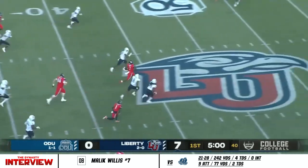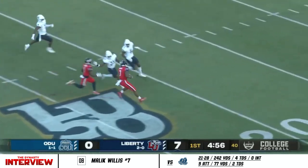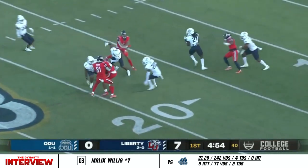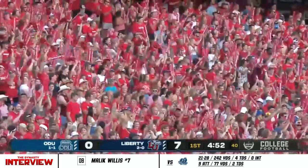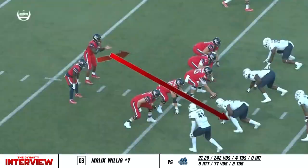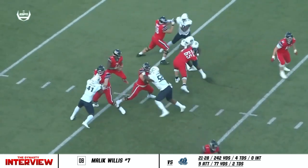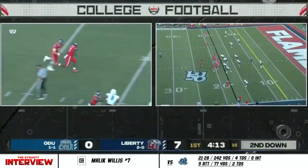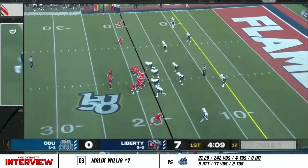Malik Willis steps up, he's got room to run across midfield. Will anybody be able to catch him? Now he slams on the brakes, waits for some blocking, and ends up getting run into by Noah Frith before he falls down inside the 20. That run of 56 yards for Malik — he's already racked up 83 rushing yards so far in this game.